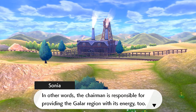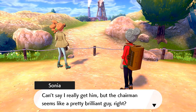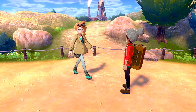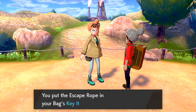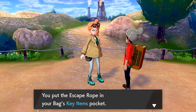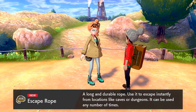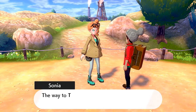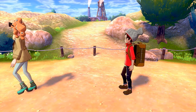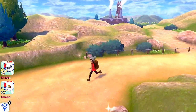That building processes the ore into energy — the chairman is responsible for providing the Galar region with its energy. Sonia says she can't say she really gets him, but the chairman seems like a brilliant guy. She gives us a little something for chatting — it's an Escape Rope. This game has actually made it an unlimited escape rope: a long durable rope to escape instantly from caves or dungeons, usable any time any number of times. It'll also heal your Pokemon. Good luck, gym challenger!